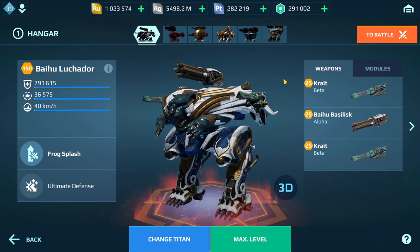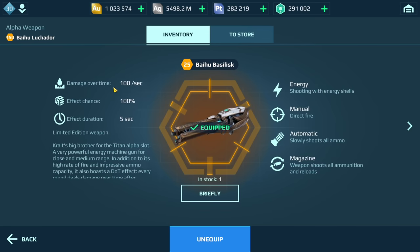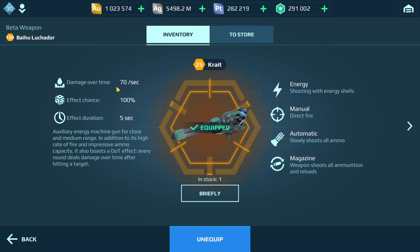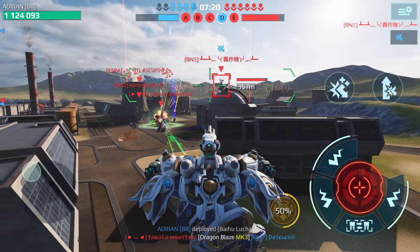The last build is the Basilisk and Crate — the full corrosion build with a range of 500 meters. The way you play this isn't like the other two builds; you have to keep your distance. I like this build because it also does a lot of damage to titans due to the corrosion. Using two Titan Anti-Controls and an Antimatter Reactor helps against regular bots like the Revenant, while the Cannibal Reactor helps against titans.